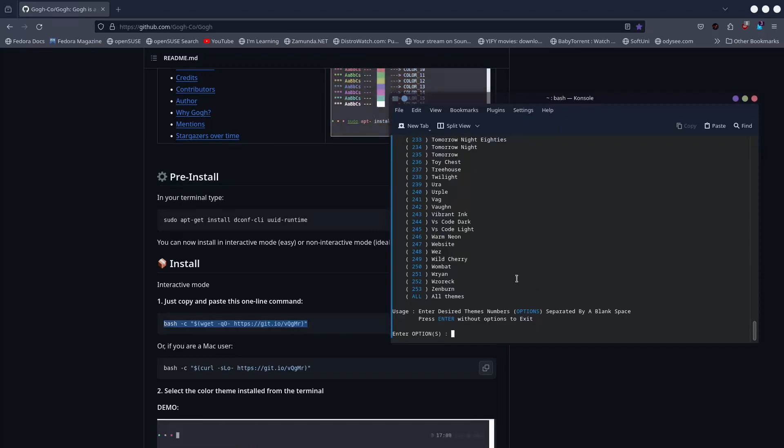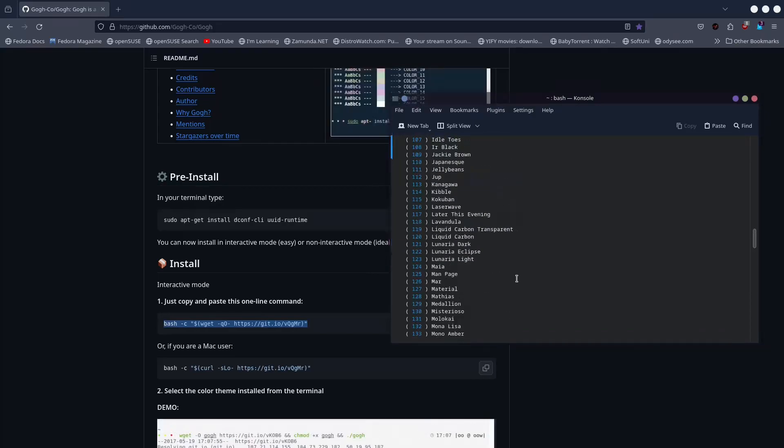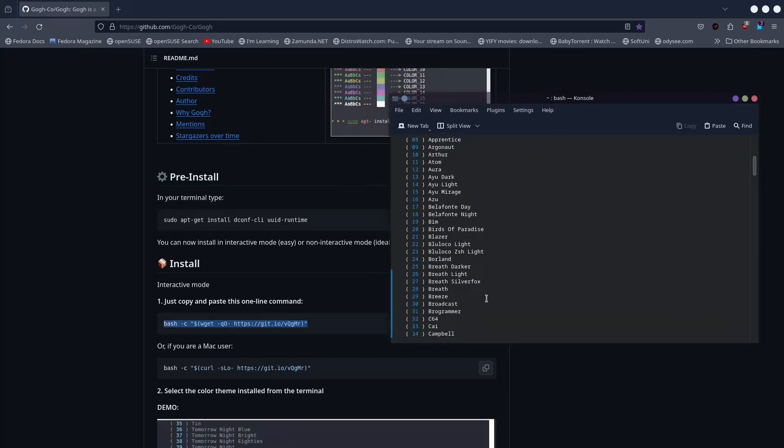Yeah, this is awesome. See how many pre-configured color themes there are — this is just mind blowing. If you have a specific one that you already know you like, you can select it, or you can just start trying them all.